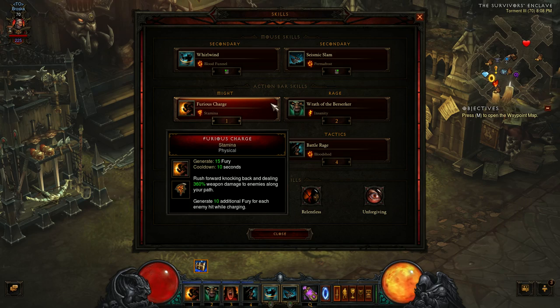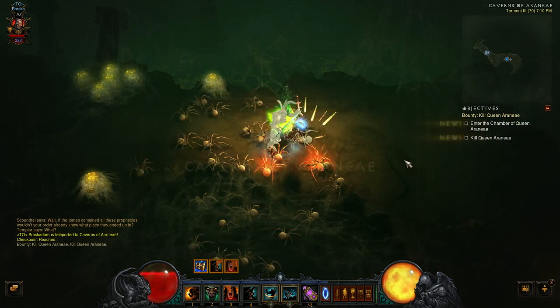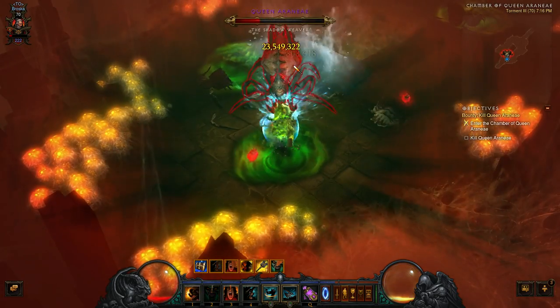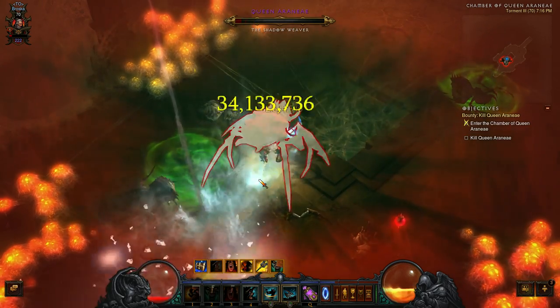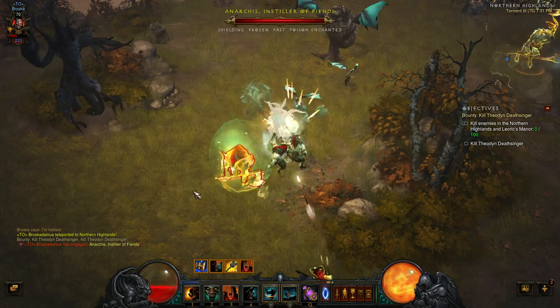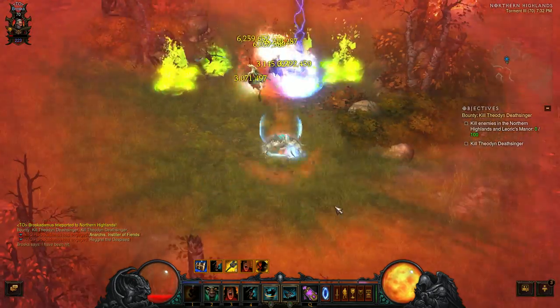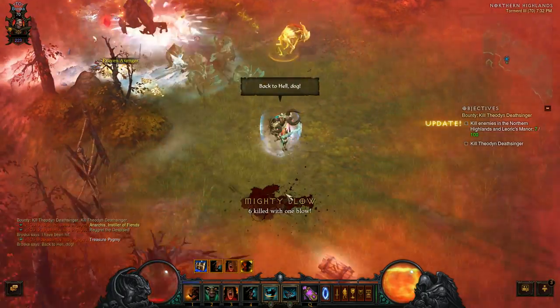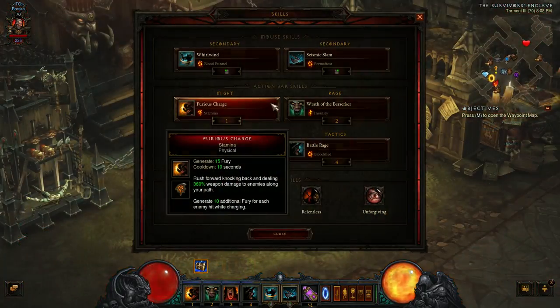The next skill I chose to use is Furious Charge with the Stamina Rune. This one's kind of a preference — you don't necessarily have to use Furious Charge or even this specific rune. The reason I've chosen this is because my fury generation isn't 100% settled yet. I do sometimes become fury starved after spamming Seismic Slam because I'm still missing items that allow me to maintain constant spamming. I've chosen this rune specifically because it allows me to generate more fury when I need it, including against bosses where I actually become fury starved. But this option is really up for debate — whether you want to use this or Leap, or if you've already got a setup that allows you to spam, you can use this as a free slot for any other ability you want.